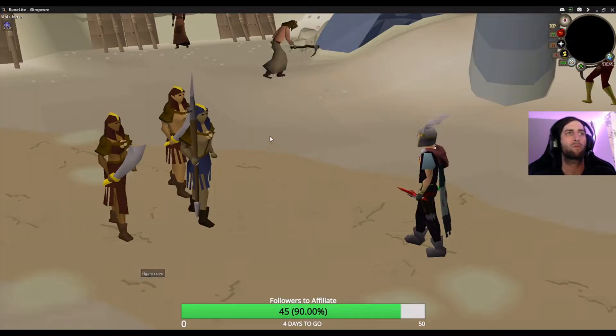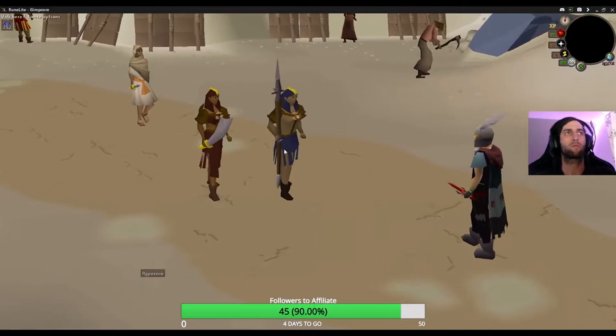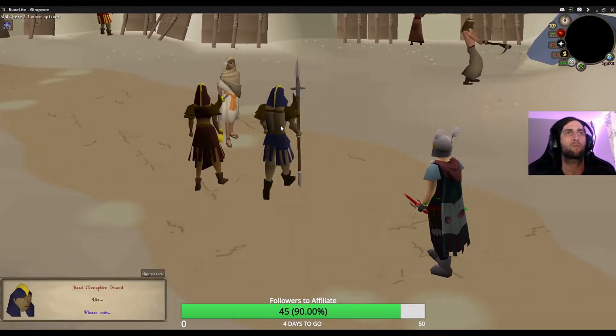Talk to any citizen or Menafite guard to begin the first boss battle. Fight the head Menafite guard without using protection prayers or you'll be damaged for one-third of your current hit points.